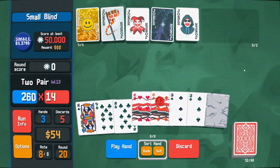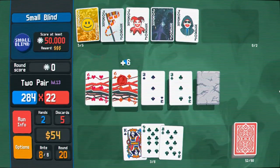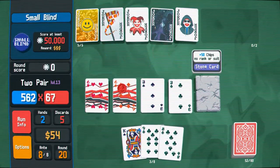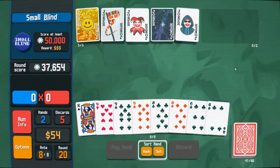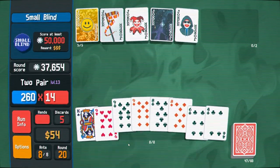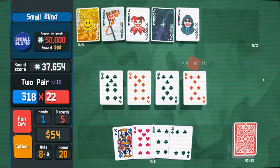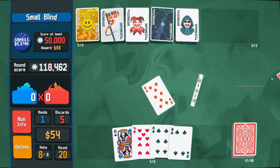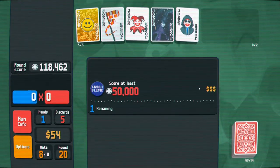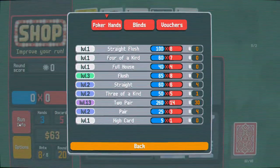Let me show you how the stone card works — it's really cool. We get our normal cards triggering, and then after the fact the stone card adds a plus 50 to our chip count. I wonder how many times I've played two pairs this game. Whoa — that was a big number! How many times have I played two pairs? 30.